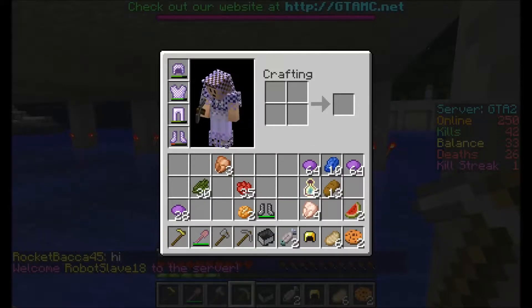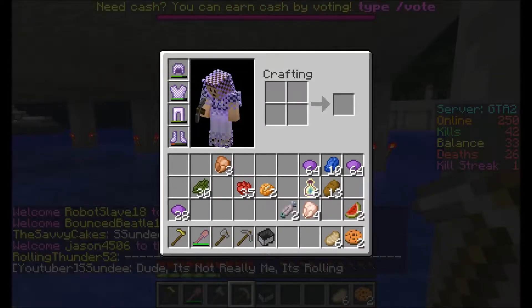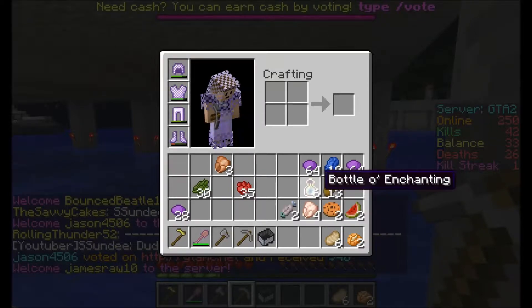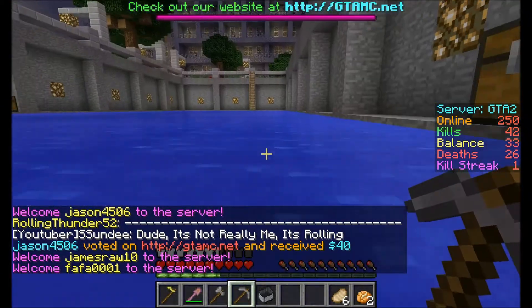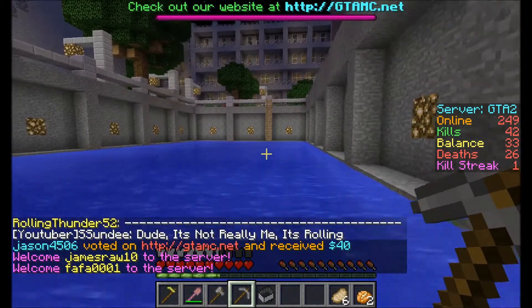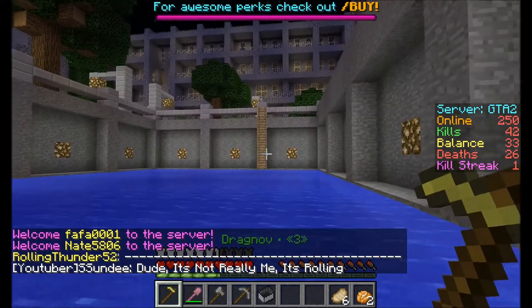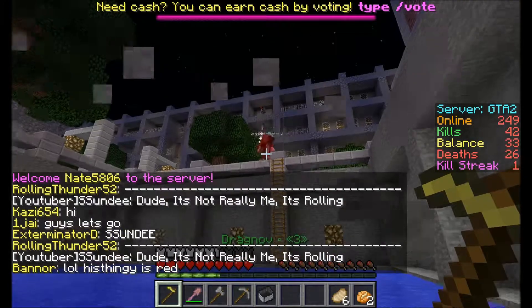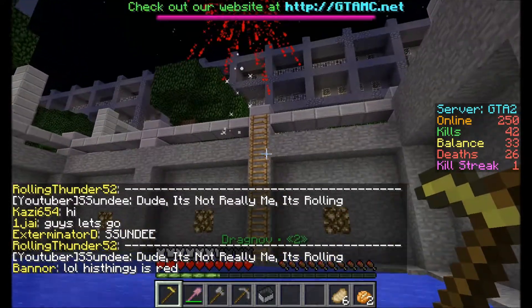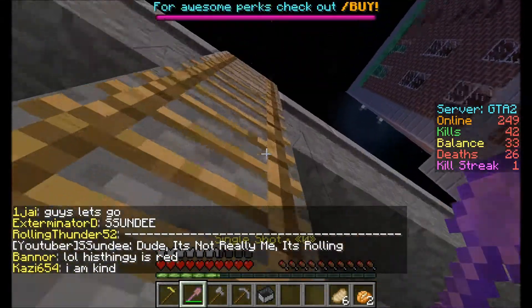I'm back under a bridge — looks like a highway. There's a couple of people killing each other. One of them's chasing me now — he's got a pistol. I've got a tier 3 sniper. Yes — we got a car! I win.